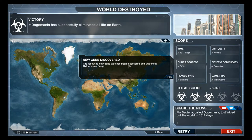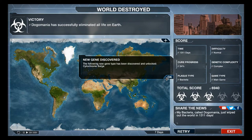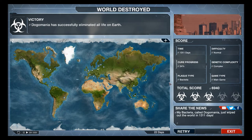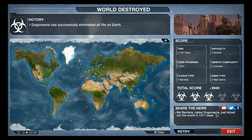And there you go - a new gene discovered. So guys, as you can see, my bacteria called Dogomania just wiped out the world in 1,311 days. I get free stock - basically free biotic science programs. I hope you enjoyed this. I really did. I'll see you next time. Cheerio!